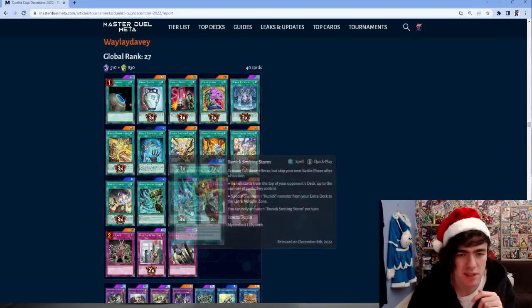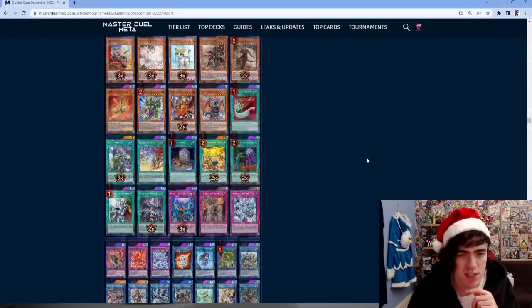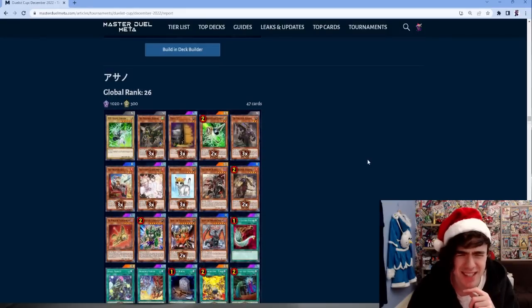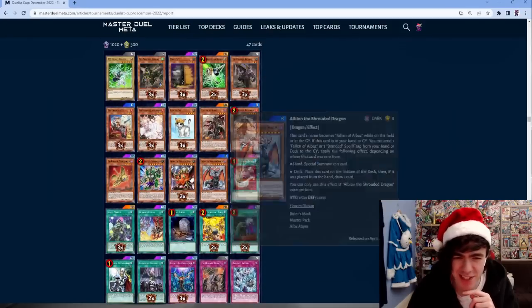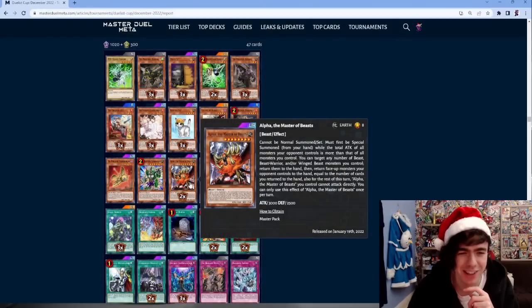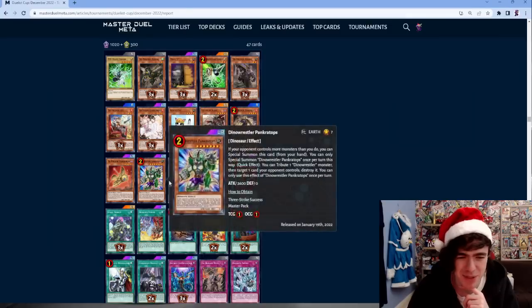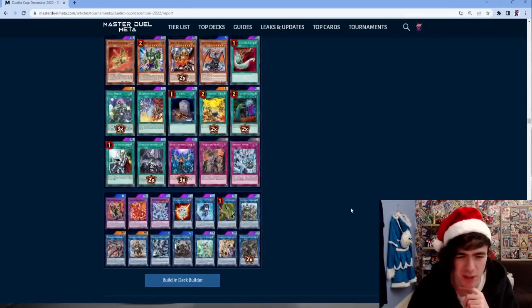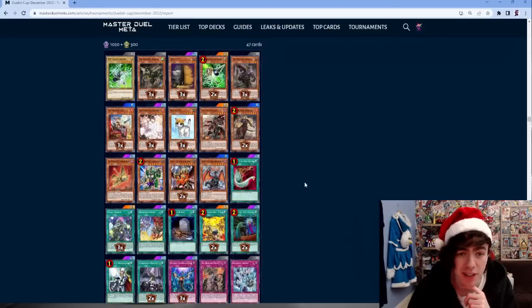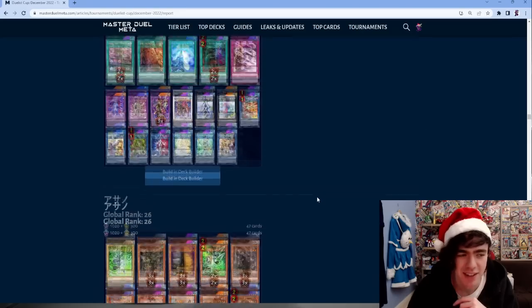Another standard Runick decklist. Then a going-second Tri-Brigade list - he's got a lot of Tri-Brigade cards and he's running Alpha, and the dino wrestler Pancrops as well. Just a couple of random going-second cards, maybe Small World bridges. Cool to see people teching for going-second matchups.